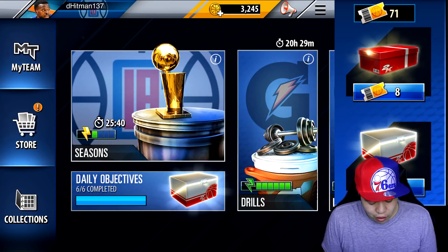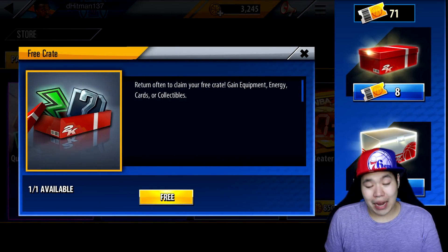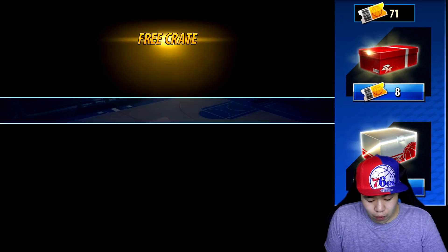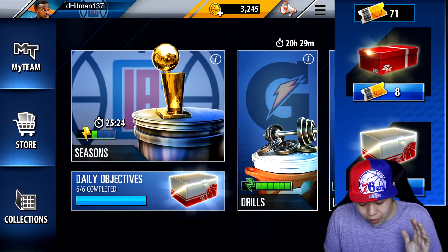We're going to start it off with the regular lowest one we can do. So if we go to the store, we're going to open the free crate, which is the same thing as an open crate that you'll see afterwards. We're going to open this free crate right here - we're going to get a bronze shoes, which I mean, it's all good.